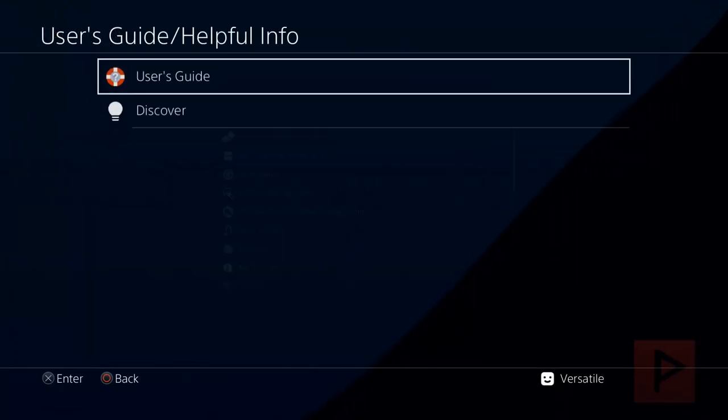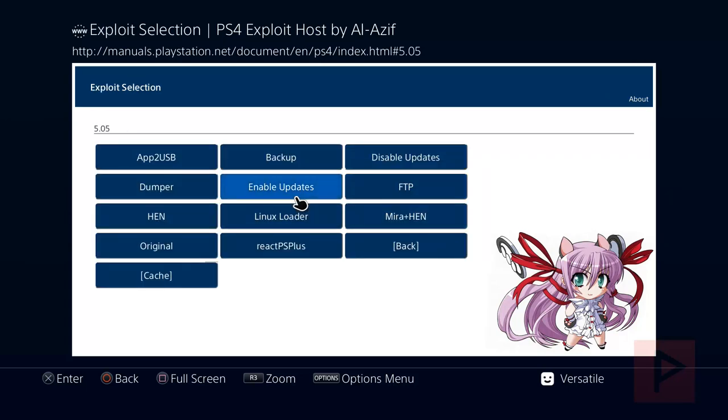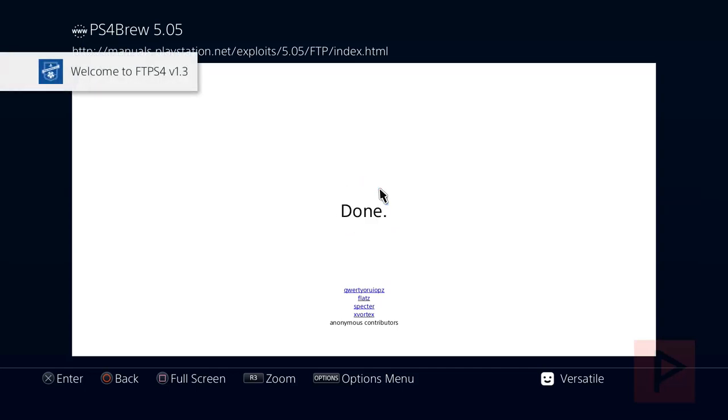What I'm going to do first is run the web exploit through the user's guide. I'm running the web exploit from alazif on my PC — you could also do the cache draw method if you wish. So let's go to 5.05, and all you need to do here is run the FTP and make note of your IP address. In my particular case, the IP address for this PS4 is 10.0.0.33, just as shown on screen.